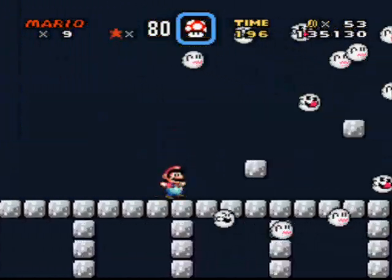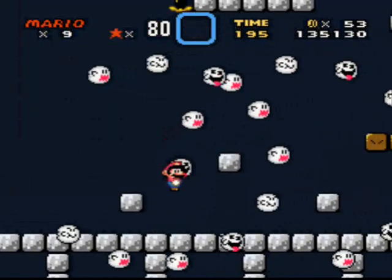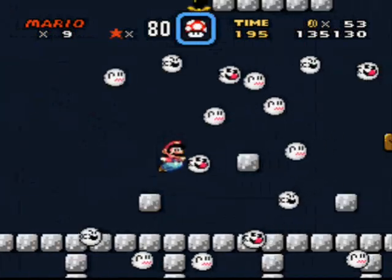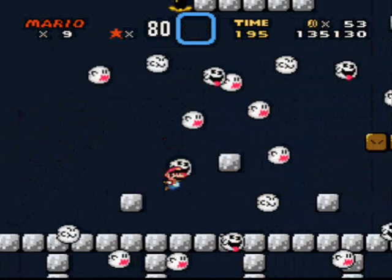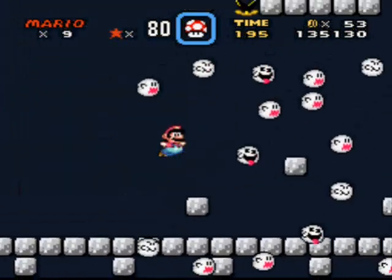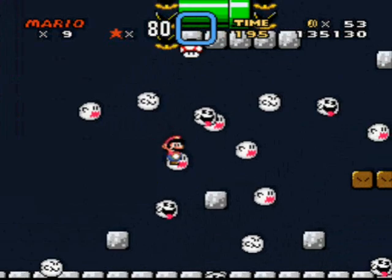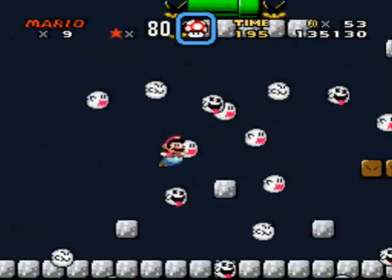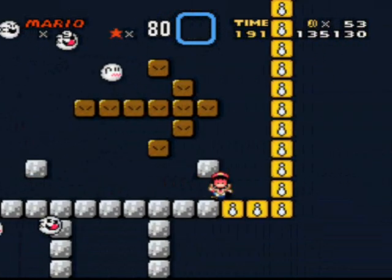There we go. Screw that, I'm running through. I need to — you're hiding the silver P again. You are evil. Yeah, those are still kill blocks.